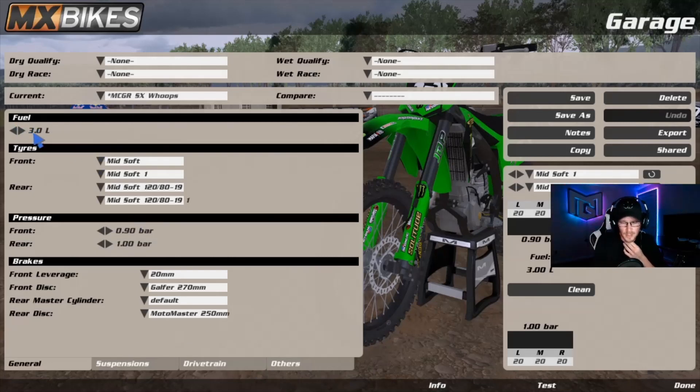I run 3 liters of fuel — that does matter. You can run what you want: if you want it heavier, add fuel; lighter, take fuel out. Don't run out of gas. On the tires, I run the standard Pivoso mid-soft front with a mid-soft 120 rear. Front pressure is 0.90, rear pressure is 1.0, front leverage 20 millimeters, rear disc is 250. I'll throw up the default so you can see the difference — things I changed are in red, mine are in black; anything that doesn't show up is stock.